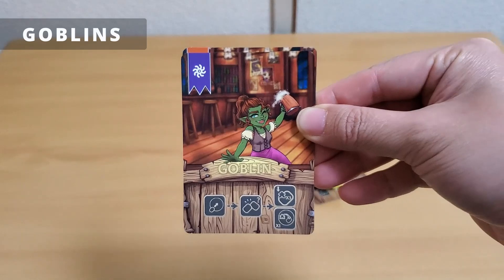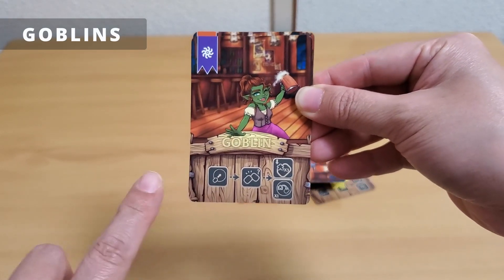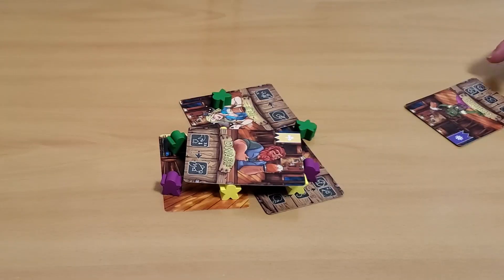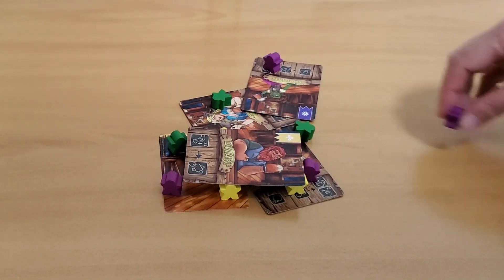To play the goblins card, slide the card towards the tavern. If it touches another card, you can place three meeples on the current card and also move one meeple from anywhere in the tavern to somewhere else.